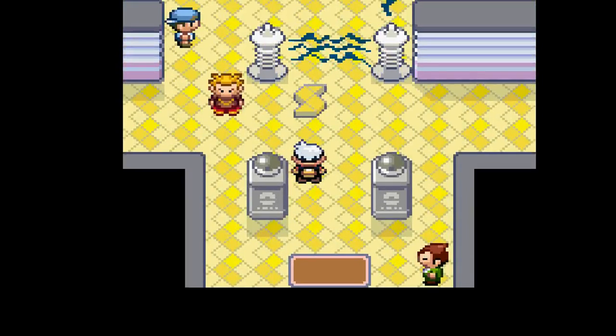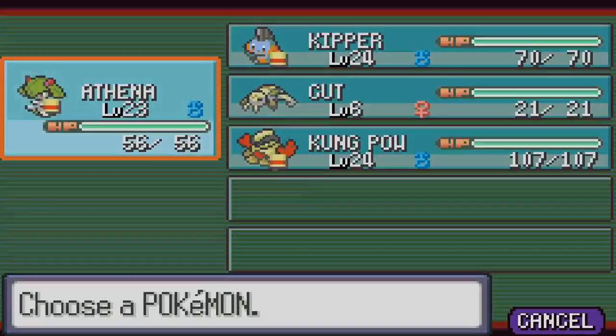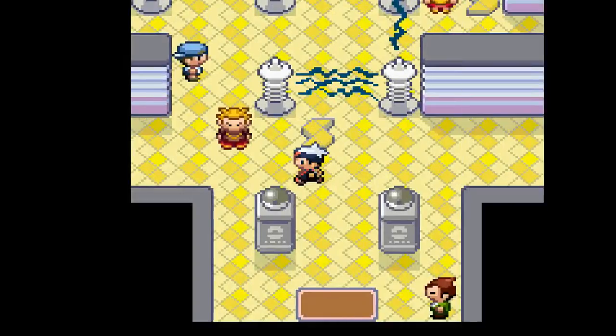Now the gym puzzle in here is pretty easy — all you've got to do is battle these trainers and there's one button you've got to step on. We're going to battle these trainers first of course, because you want the experience and level up and stuff, so yeah, let's go and battle this dude right here.